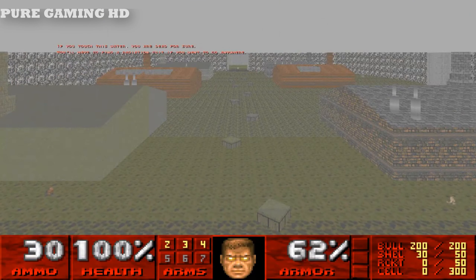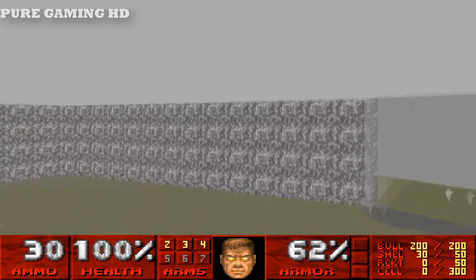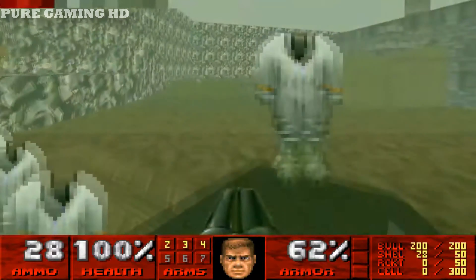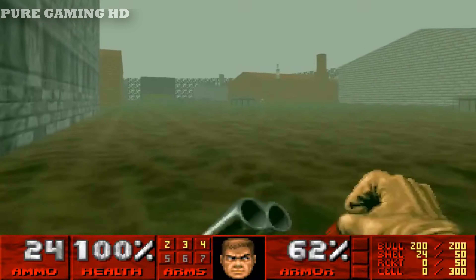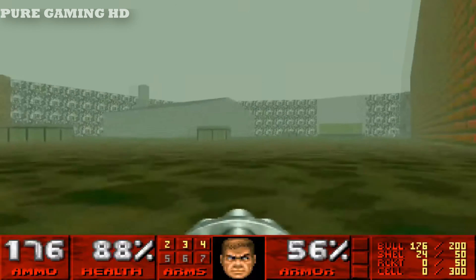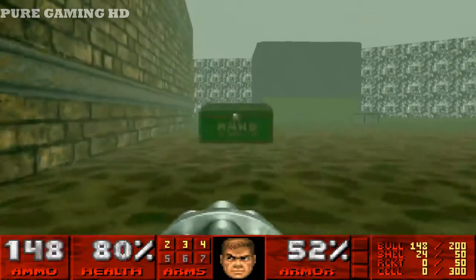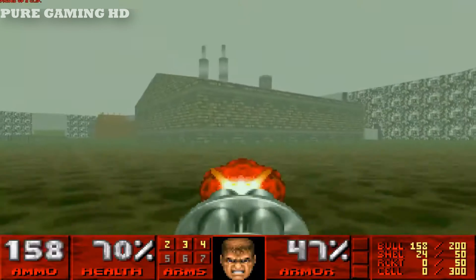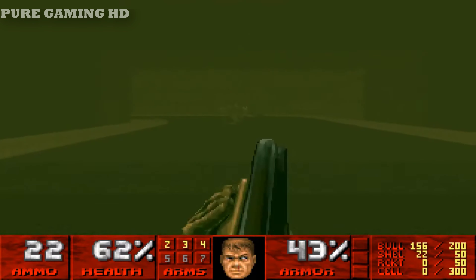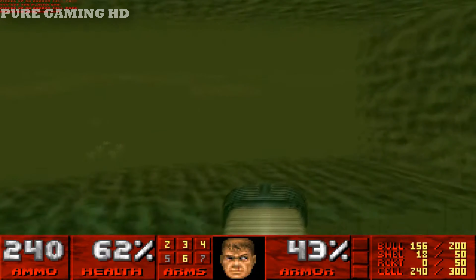Now we're gonna have to swim through this level. This level was kind of shit — not all the maps are good, but most of them are. I'm going to grab this suit and just try to run for it. Now we have those weird-looking imps, so I'm just gonna kill them — actually, I'm not gonna deal with them, I'm just gonna go and swim.